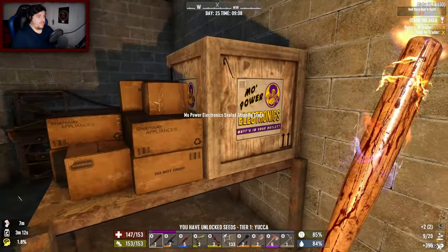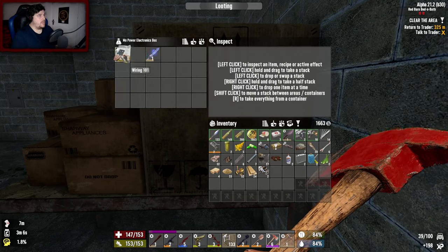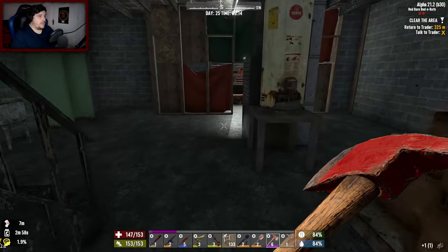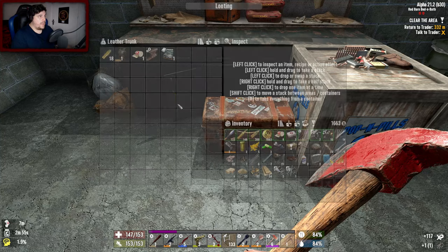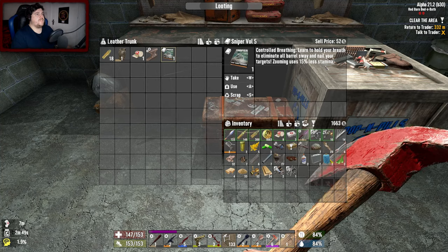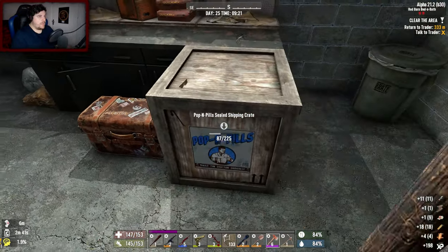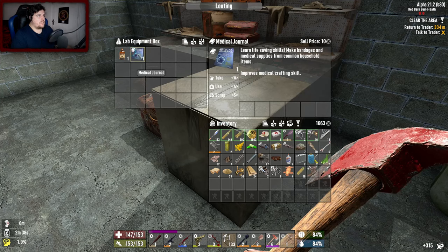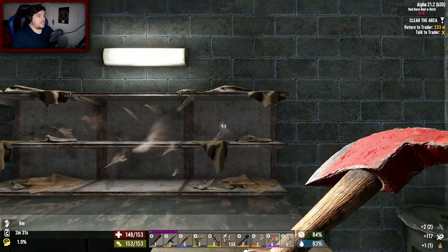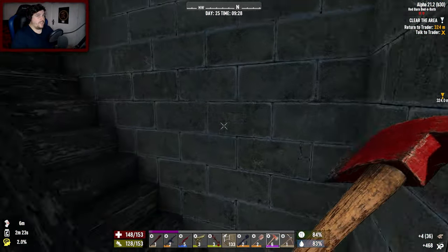A vehicle book 39 - wiring! Phone needs to shut up, put that on mute. Scrap that. Sniper volume five - learn to hold your breath to eliminate all barrel sway, and target zooming uses 15% less stamina. Cool. Leather chest - don't want it because I have military fibre armor. Another medical journal - I thought that series was finished, turns out it was not. Is it any series that's finished? Might be something to look at later. Okay, that's everything - the area is clear, it's done.